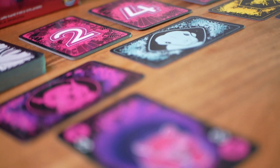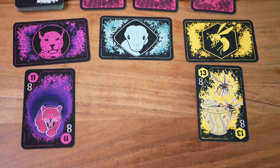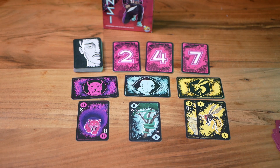The trump display informs you about which one is the current trump suit. It's always the suit with the most cards on display, or in case of a tie, the leftmost suit. Of course it may change during the course of the game as more cards are added there.